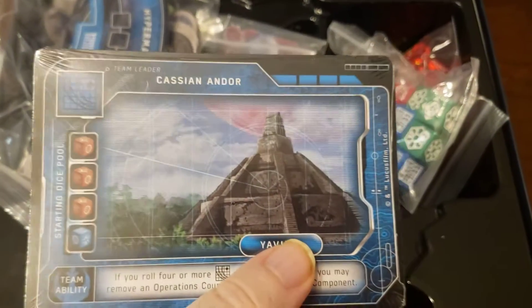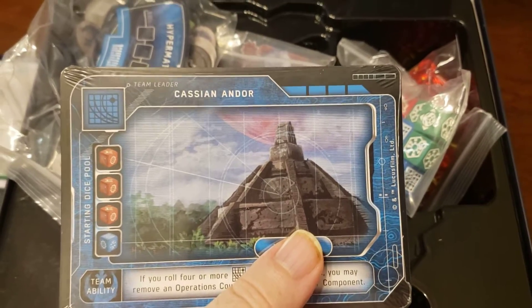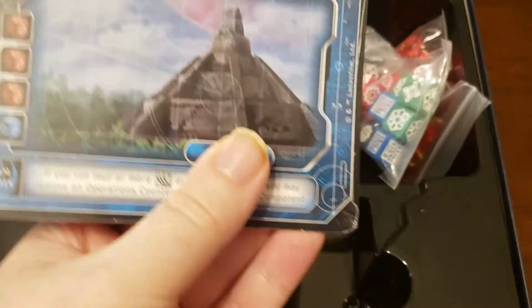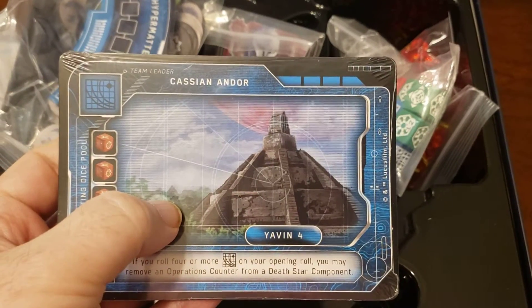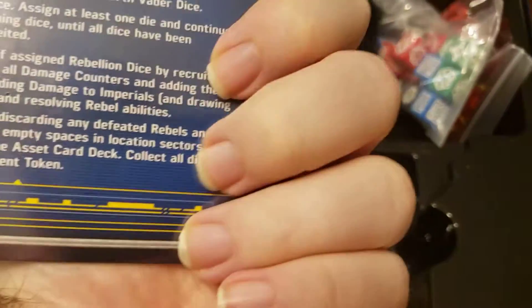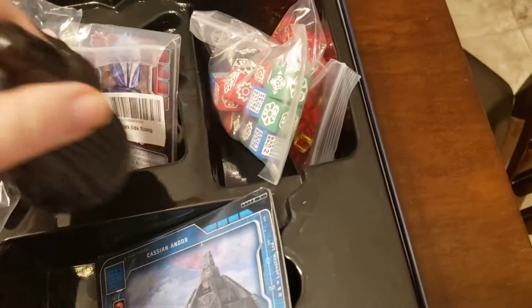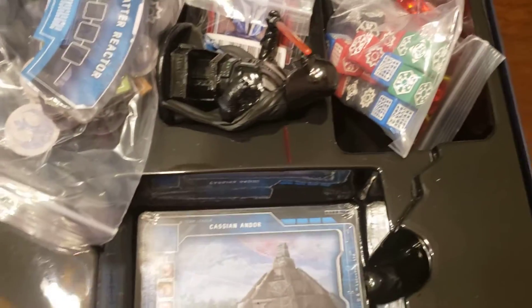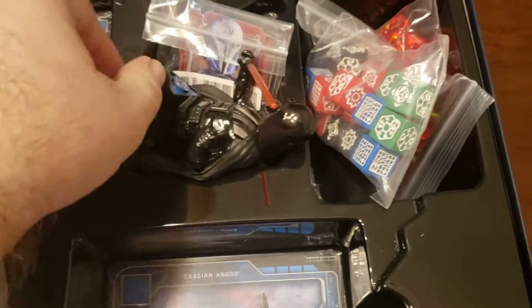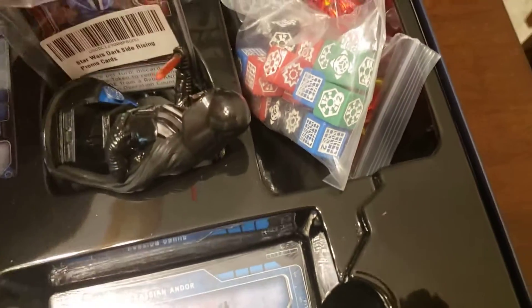These are your starter boards. You start as Cassian, Leia, Luke, and Jyn Erso — those are the ones you start with.